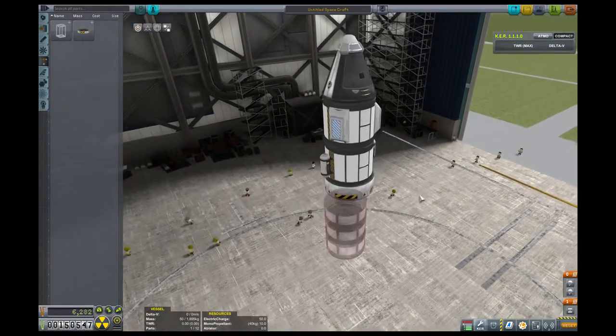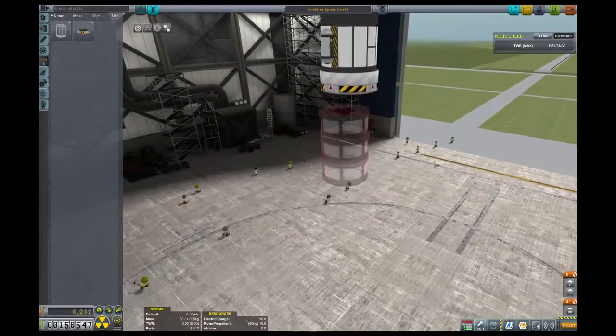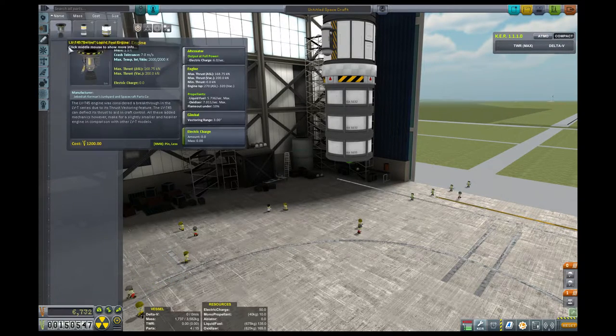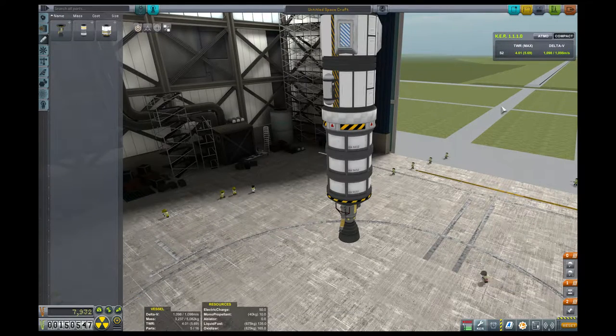So far we have 12 parts, which gives us 18 more parts to do the orbiting process. We're going to use liquid fuel because the Swivel will give us the ability to actually angle our craft a little better. The TWR is your thrust-to-weight ratio — bear in mind this is a liquid fuel engine, so it actually can be throttled.